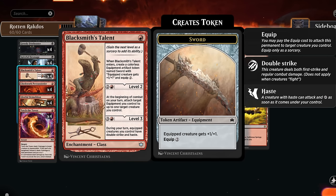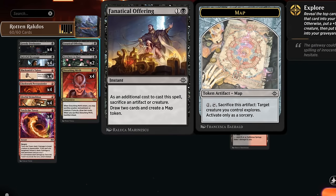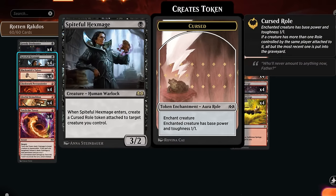We could also sacrifice the token we get from Blacksmith's Talent, which may seem a little strange in this deck, but it's actually pretty decent — an enchantment that will leave behind a sword token, and then we can also spend mana leveling it up: first letting us equip things for free, and then on level 3 we can give our equipped creatures double strike and haste. That's potentially another way to give the Rottenmouth Viper haste if we play it later in the game. It's also an enchantment and artifact we can sacrifice to various effects, so turn 1 Talent can sacrifice to a turn 2 Disturbing Mirth, or sacrifice the artifact to Fanatical Offering to draw two and make a map token.